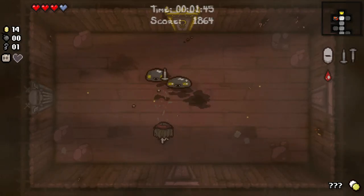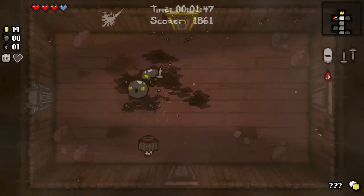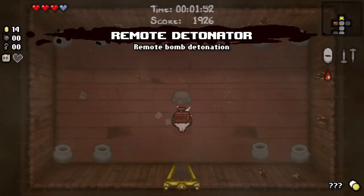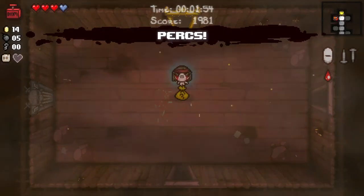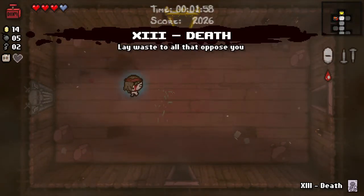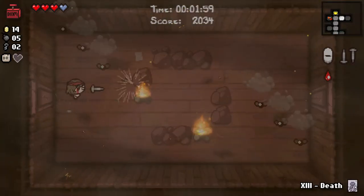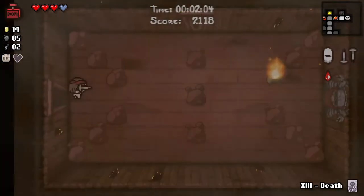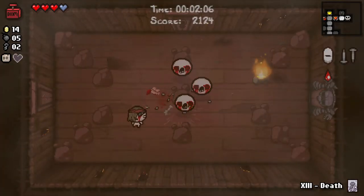We have a key. A key will let us get into this item room, and this item room will make this run stupendously good. Well, it gives us five bombs, that's pretty decent. And perks. Perks, I think, does half damage for the room — you take half damage on the room that you take it on. So you have to take it at the start of a room. I guess there's perks to having perks.